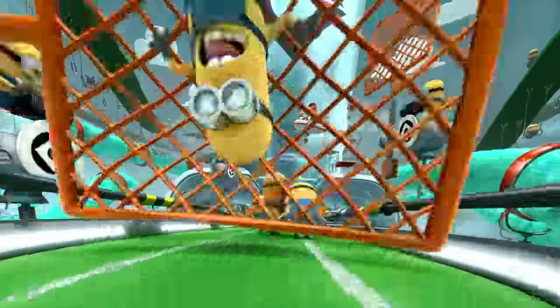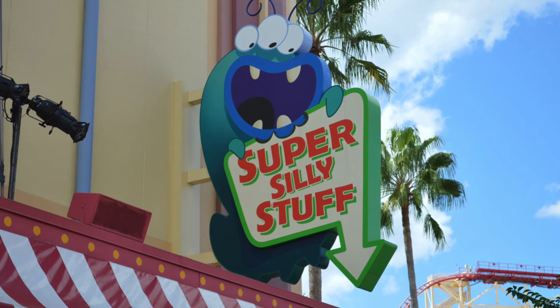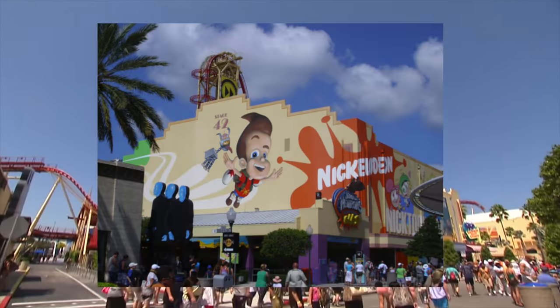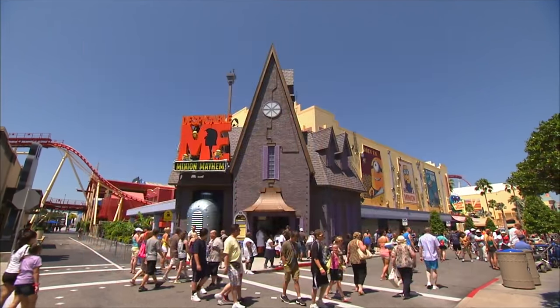The ride includes two pre-shows in Gru's living room and then laboratory. You will exit through Super Silly Stuff, where you will have a wide selection of Despicable Me merchandise. This attraction used to be home to Jimmy Neutron's Nicktoon Blast, and before that, the Fantastic World of Hanna-Barbera.